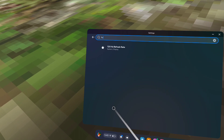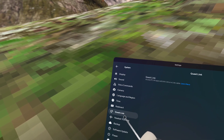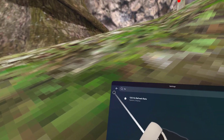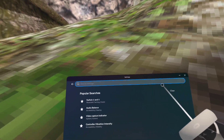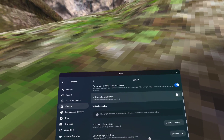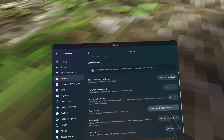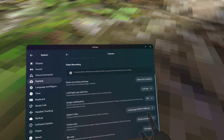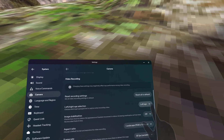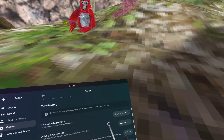You wanna turn on 120hz. Then you wanna go to headset tracking and change that to 60hz. Now after you do that, you wanna go to the key and make sure your videos are like this — put it like this. This is how much this should be going. Put this there and put it there. Your left eye right there and everything. Keep this off.